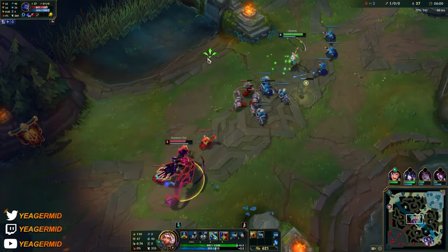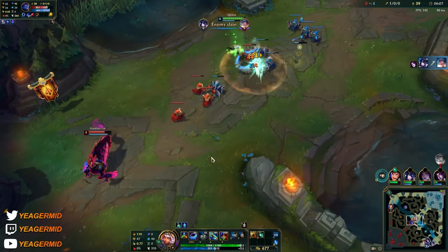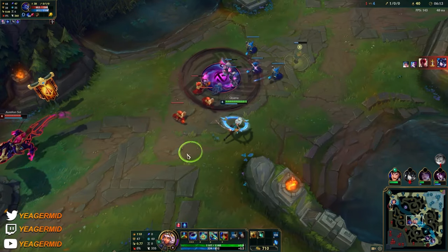We have the ultimate up so we can look for an all-in. I'm going to wait for my W to come up so I can use it to reset the Q. If I knock him into the walls here he gets stunned, and then I can follow up with a guaranteed kill because he'll be within lethal range.